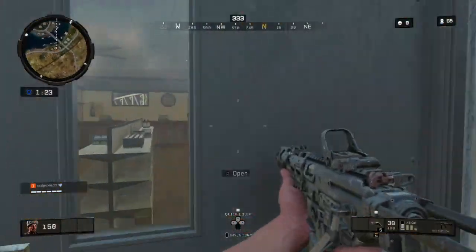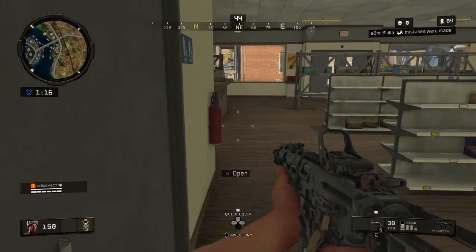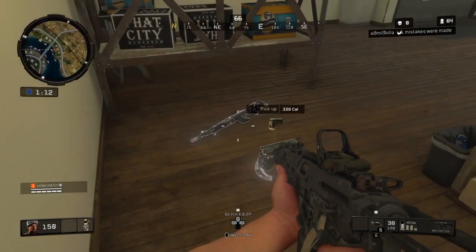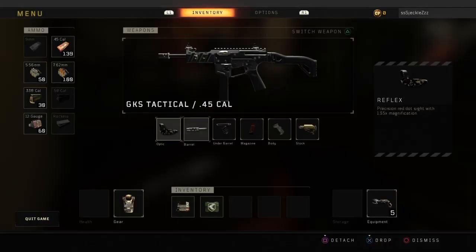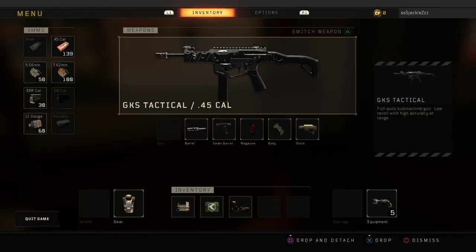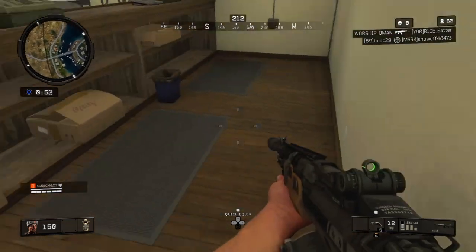Once you hit up that little spot, come in here because there's also a crate that lands in front of this cash spot. Usually I get Joanna around here. You get a little ammo crate there too. These buildings have so many good guns inside, so even if you don't get a character you can still go for the win.